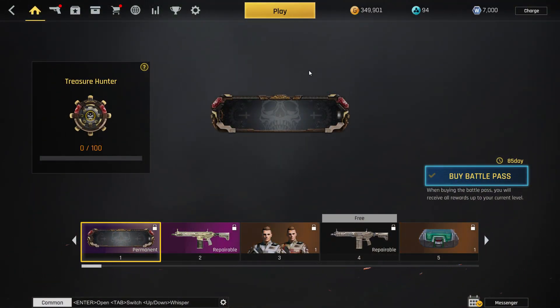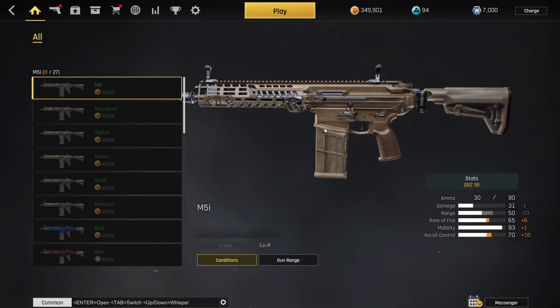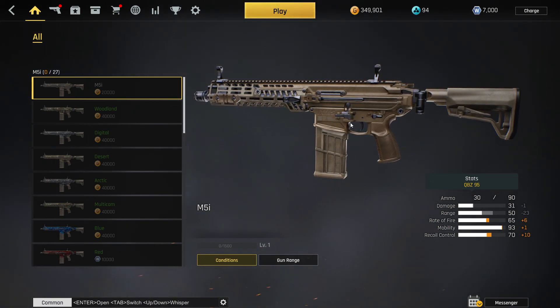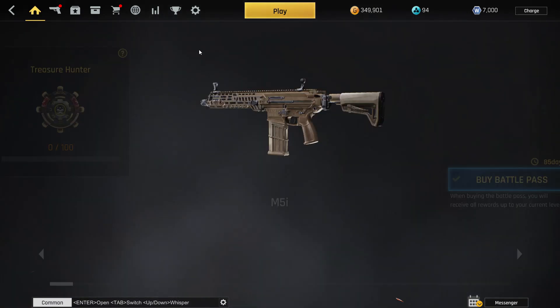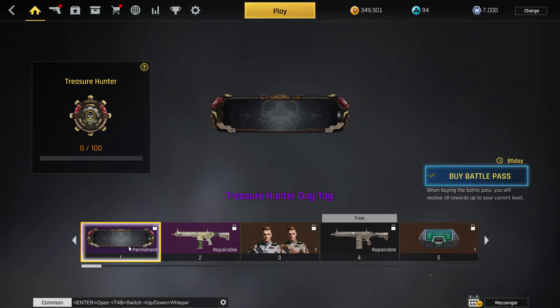Let's head over to the battle pass. The battle pass is called Treasure Hunter — it's a pirate theme and it comes with the brand new M5I and the Kukri melee weapon. The M5I, you probably know it from Battlefield 2042 — it's the main assault rifle that's overpowered over there. It has a 30 round magazine and if you look at the stats it's pretty competitive. The range is a bit low, but that's how they balance it because all the other stats are absolutely cracked.